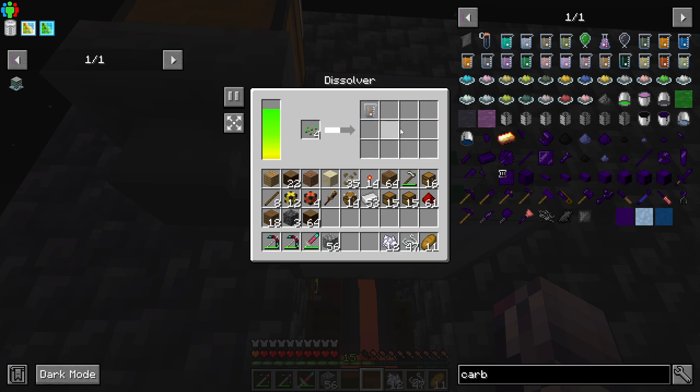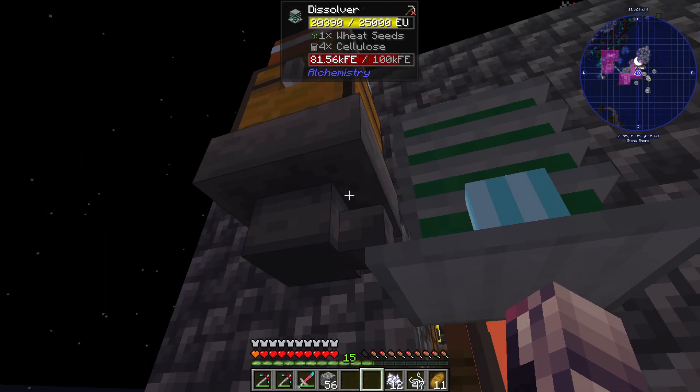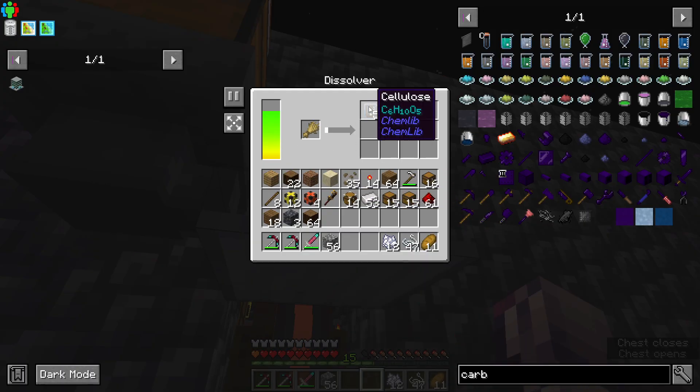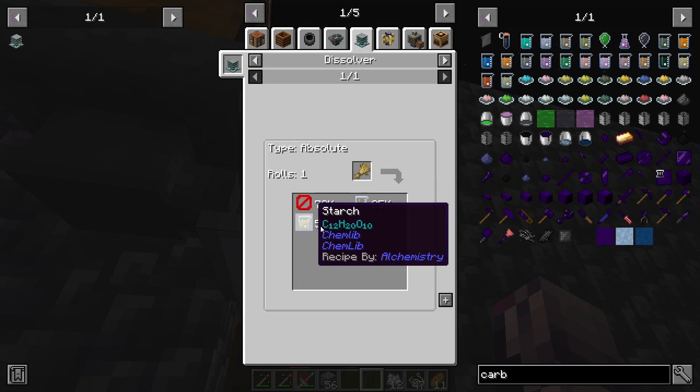This is actually what we want right here: the cellulose. You can see that we're actually getting some cellulose from seeds — this is actually guaranteed. So we kind of don't really care about the wheat at all, but it gives us a potential of getting some more cellulose and also some starch.